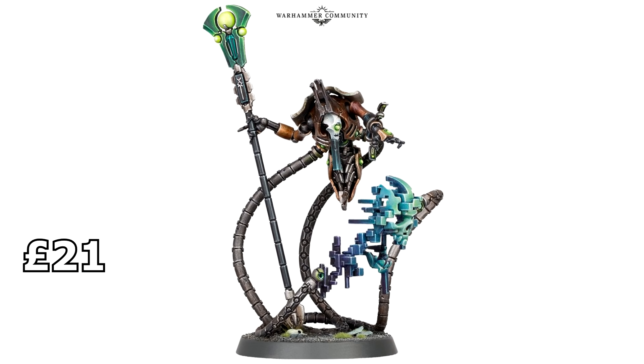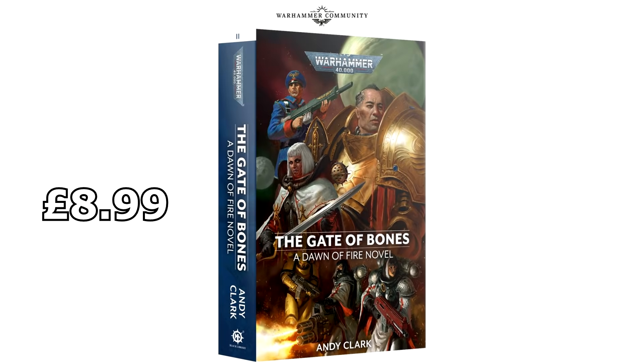The Necron Psychomancer is going to cost you £21.00. Is that a character? I thought it was like an elite choice or something. I'm sorry, I don't follow Necrons. And the Dawn of Fire book, the Gates of Bones, is going to cost you £9.00 — there's no real difference there, we all knew what that one was going to cost. The limited edition isn't included here because you have to buy that directly from Games Workshop. I'd estimate it's around £40 to £50 for the limited edition of the Dawn of Fire book, for those who want to try and get their hands on it.